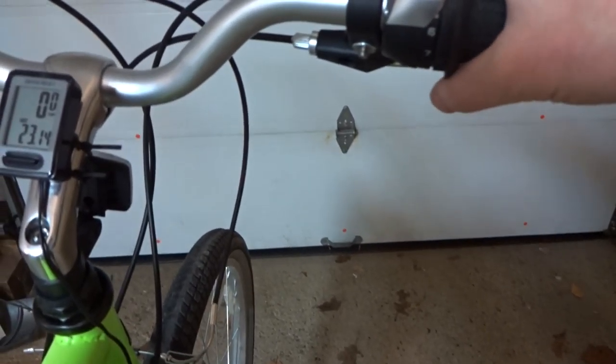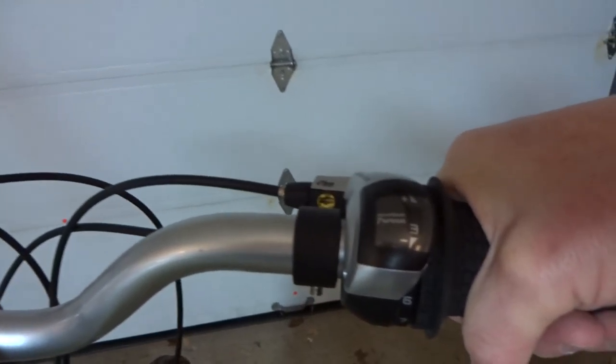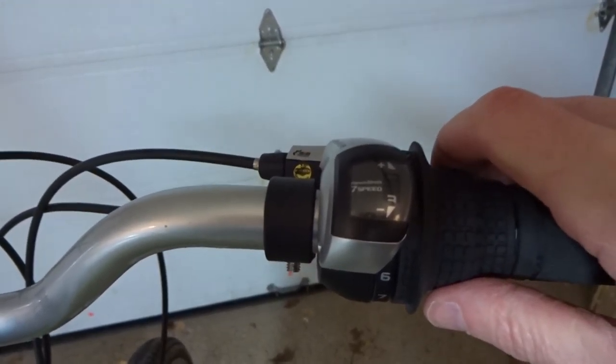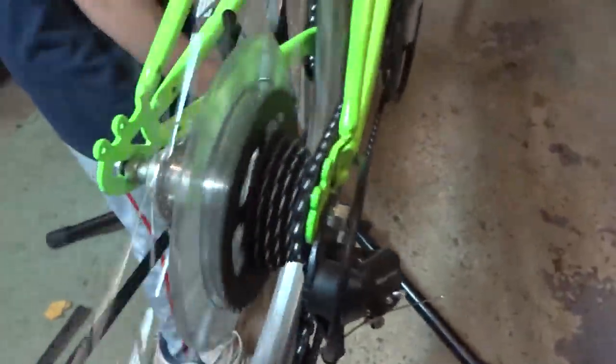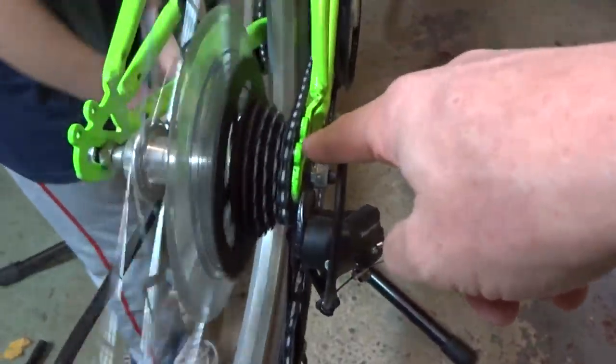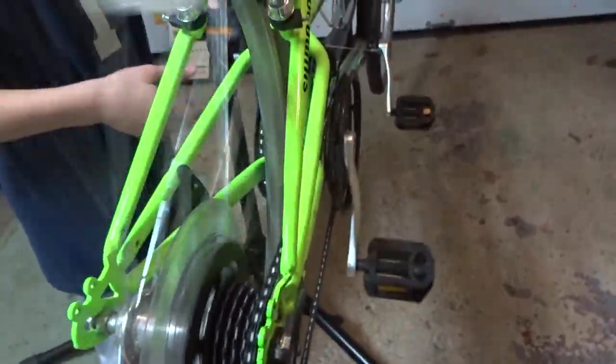The problem is that the twist shifter on the right for the rear derailleur — the largest number it goes to is three. It won't go to four, five, six, or seven. When it's on three, the chain is on the smallest cog in the back, when it should be over here. I can't get it to move to a higher number than three.